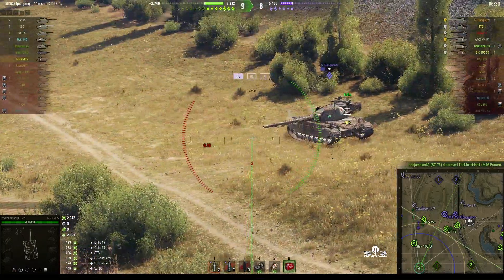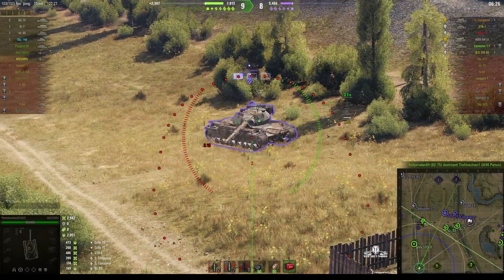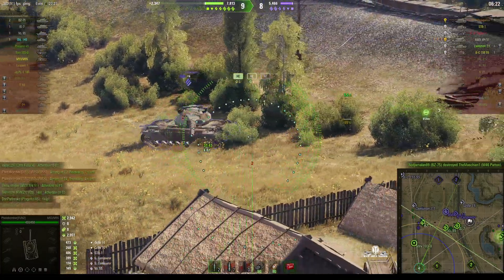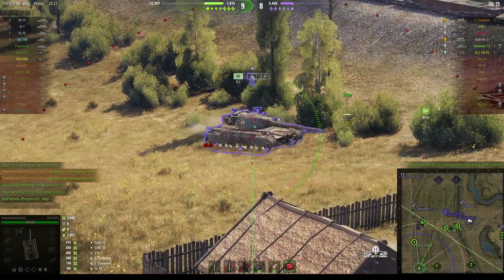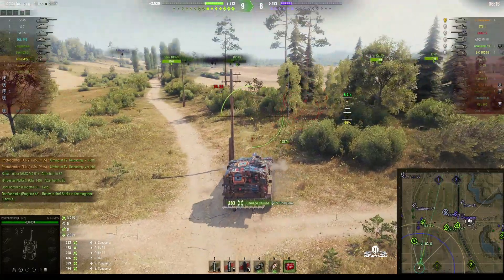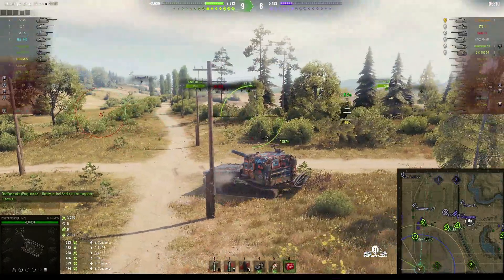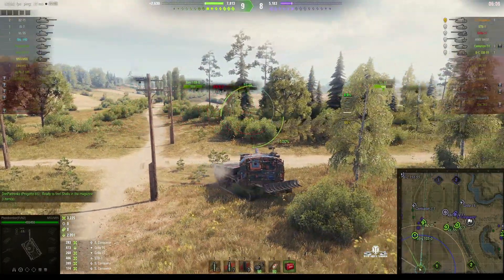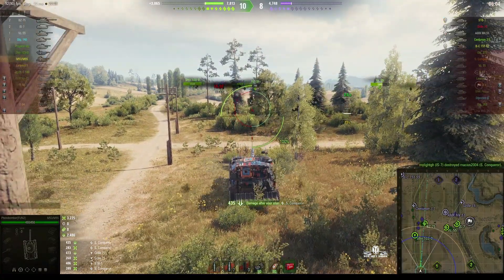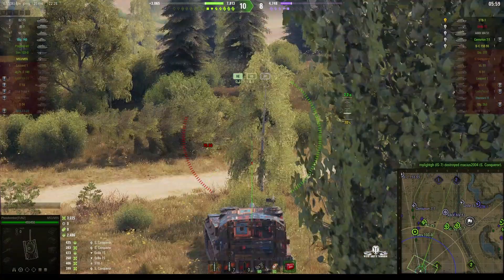It looks like he's going for the AMX M4 54 or the super conch again. There's the super conch — badly damaged. Line up ahead of it, work out where it's going. Round's out — direct hit right on the side of the turret, 283 hit points this time. And more stun assist because the super conch just got taken out by our IS-7. So that was a very worthwhile shot.